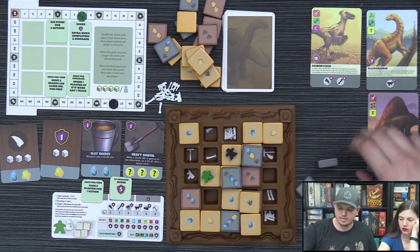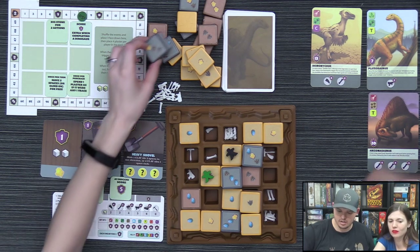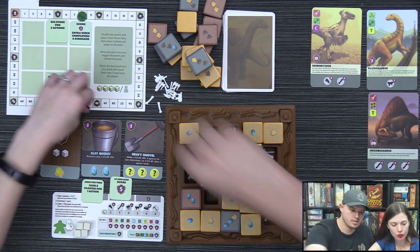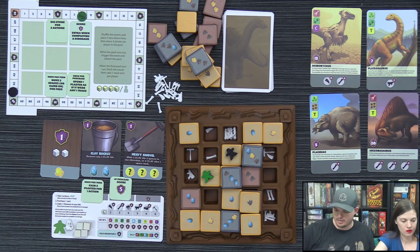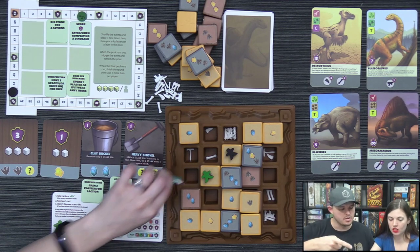Lizzie uses the Heavy Chisel to move two stone tiles off the board, uncovering more items — though one spot was empty. She trades trace tiles for three plaster from the supply, then gets a tooth to fulfill a dinosaur for 13 points. Derek's final turn: he spends four plaster to take a hip bone tile and turns in the Plateosaurus for seven points perfectly, putting him at 65.